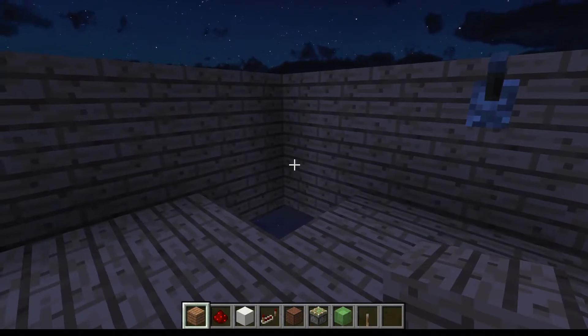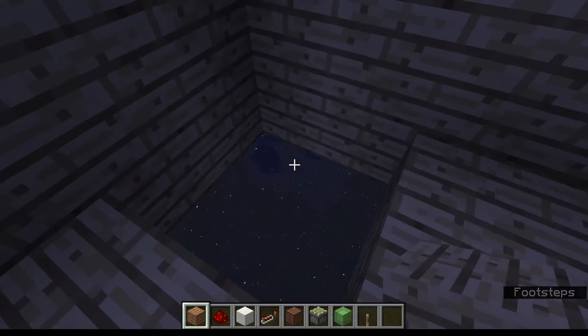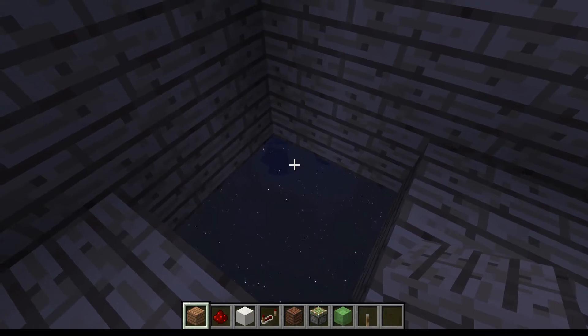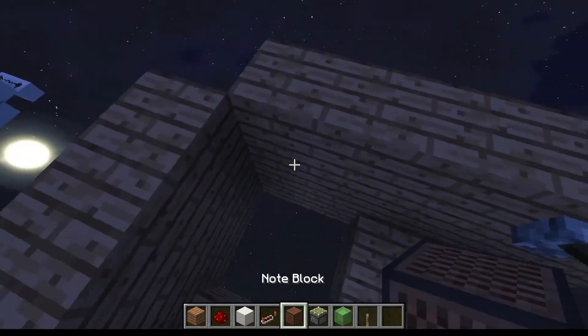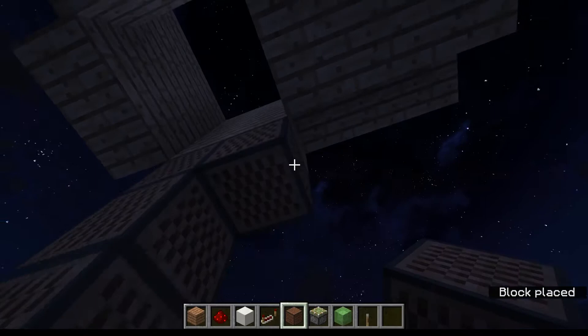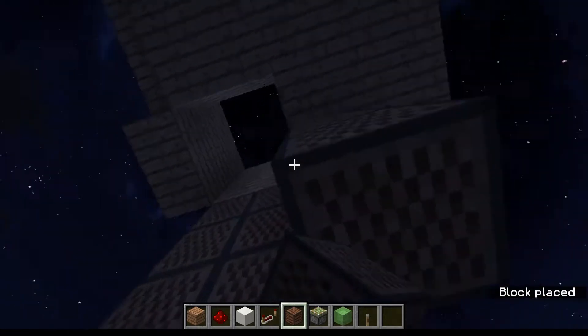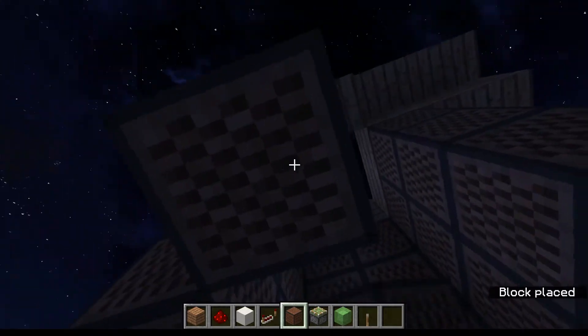We're going to begin by preparing the area we want to have it. It can be in the corner of a room or it could be in the side, however a corner seems to be much easier for the redstone. So we're going to begin by getting the area prepared — we're going to cut out the corner that we want and come down by three note blocks or whatever unmovable block you want. They have to be unmovable because otherwise the slime blocks will try to move that and we don't want that.